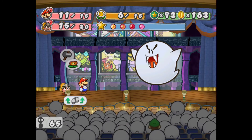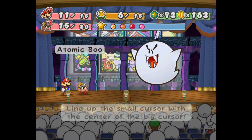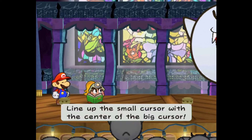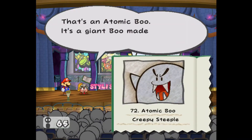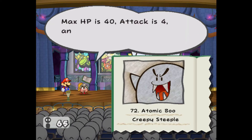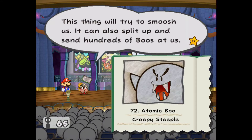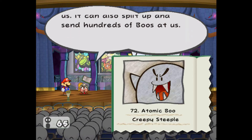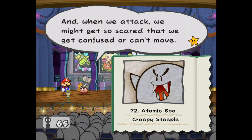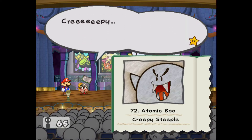This fight is entirely optional. If you don't do it, you'll have to deal with the boos circling you the entire time. But if you win, they will go away. That's an Atomic Boo - a giant boo made up of a ton of smaller boos. Max HP is 40, attack is 4, defense is 0. It will try to smoosh us, and it can split up and send 200 boos at us. When we attack, we might get so scared that we get confused or can't move.